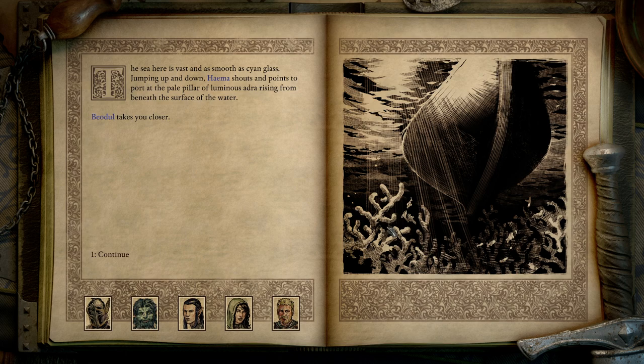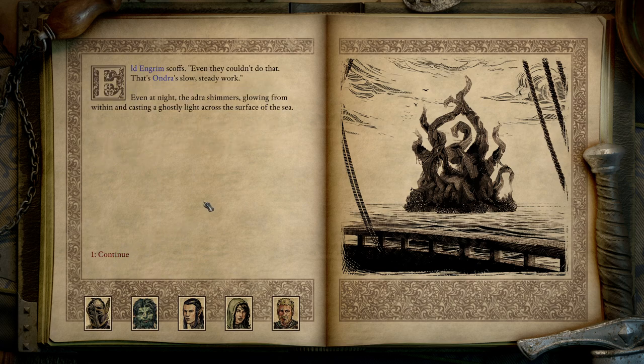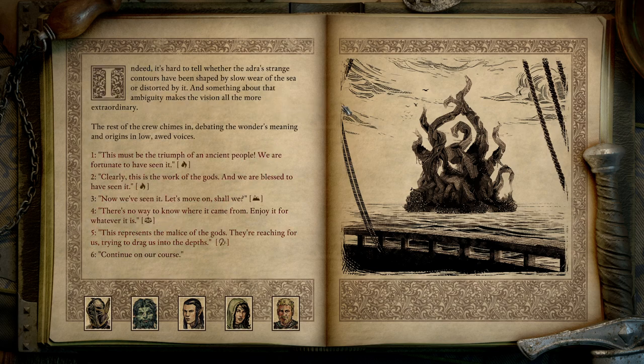The sea here is vast and as smooth as cyan glass. Haima shouts and points to port, at the pale pillar of luminous Audra rising from beneath the surface of the water. Beodule takes you closer. Much of the stone is encrusted with coral, but the visible portions coil above the water in long, looping spirals. Audra normally grows in large pillars, but this formation looks almost like seven tentacles of some terrible sea monster grasping for the sky. Little Luka whistles low — so old, had to be from the Gwythens. Audengrim scoffs: even they couldn't do that — that's Audra's slow, steady work. Even at night the Audra shimmers, glowing from within and casting a ghostly light across the surface of the sea. It's hard to tell whether the Audra's strange contours have been shaped by slow wear of the sea, or distorted by it — and something about that ambiguity makes the vision all the more extraordinary.